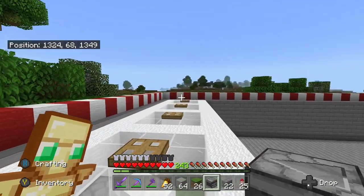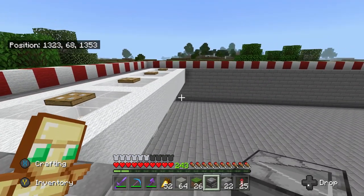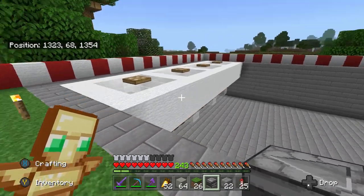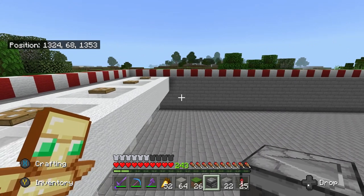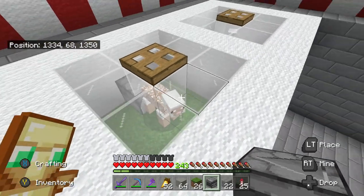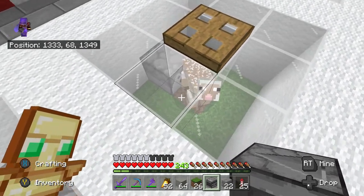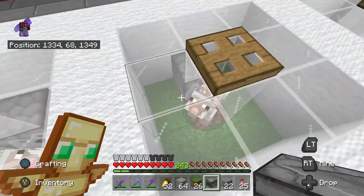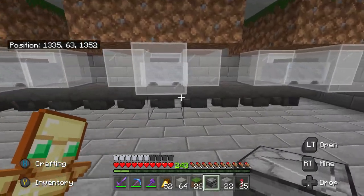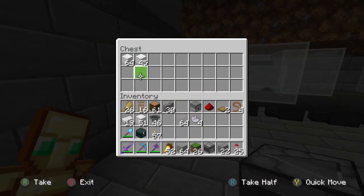I just finished recording the first little section and this is for all of the white sheep. I watched the clip back and I don't really think I explained how to build it very well, so I'm going to build the second section here and hopefully explain it a bit better. You can see how this farm works - I've got some sheep in here and there's some grass blocks around. Once a sheep eats the grass underneath its feet, the dispenser will trigger and shear the wool off the sheep. Down here I've just got some things to pick up all of the wool, and so far I've got almost two stacks of white wool.